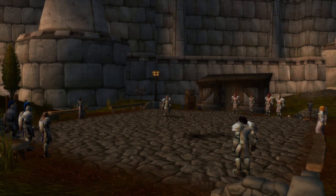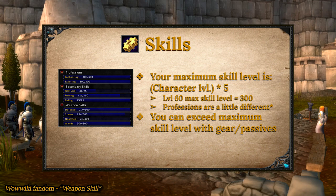Opening your skill panel, you'll see your skills, not to be confused with spells and abilities. In vanilla, your skills have a maximum level which will be your level times 5, not including added skill points you get from either gear or racial passives. For example, at level 60 your maximum skill in anything will be 300.